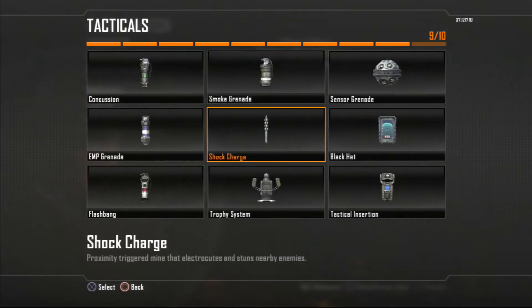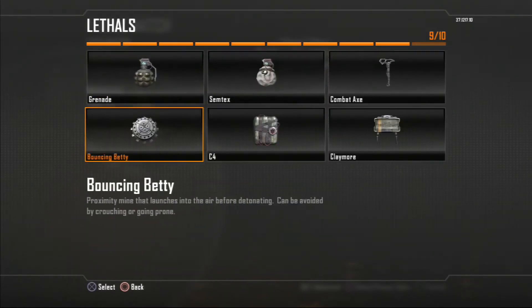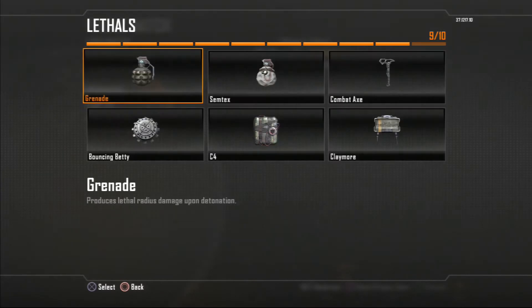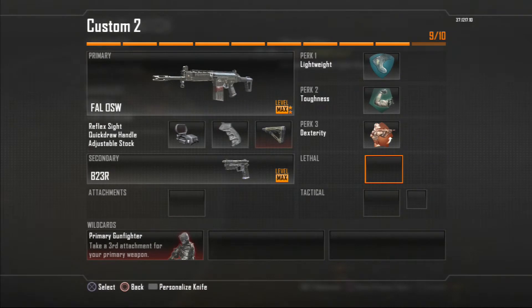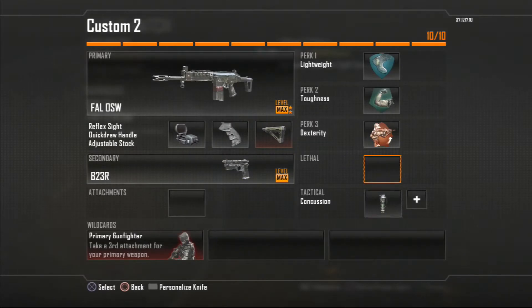I rock a B23R as my secondary. This is kind of preference — are you more of a tactical lethal kind of guy? Do you like to stun them and kill them, EMP and kill them, or hit them with C4 to get a triple? I honestly prefer stuns more than anything else, so either an EMP or a concussion works for me.